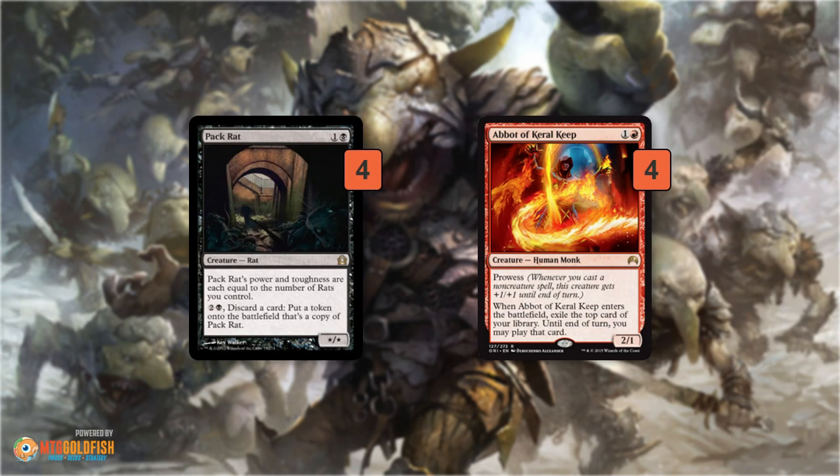Abbot of Keral Keep is pretty flexible — we can play it on turn two as a 2/1 with Prowess, making blocking risky, or wait until turn three or four to get an extra card off its enters-the-battlefield trigger. It's great off the top in the late game because of that extra card. That's maybe the best thing about our two-drops: they're fine on turn two but also great on turn five. Pack Rat can immediately make a token; Abbot can exile and immediately play the card. Our two-drops are very flexible, giving our deck a lot of game in both aggressive and grindy situations.